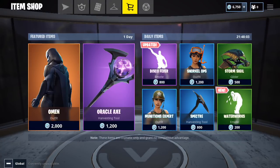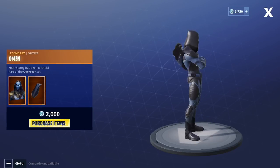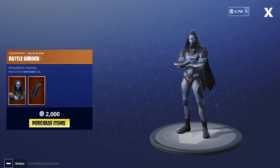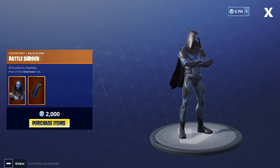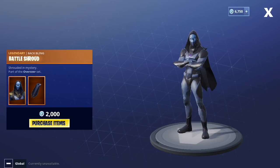Let's hop right over to the shop. We have the Omen items featured for one more day — if you check out my video from yesterday these were also featured. The Omen is still available with the Battle Shroud back bling or cape, still available for 2,000 V-Bucks in the shop.